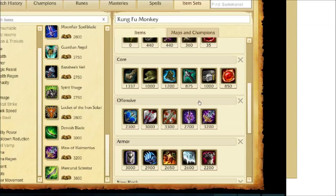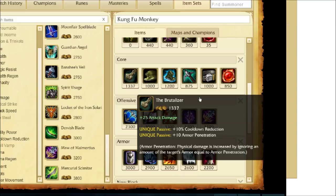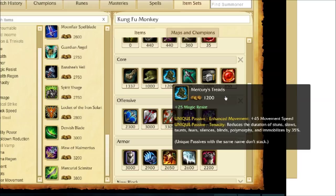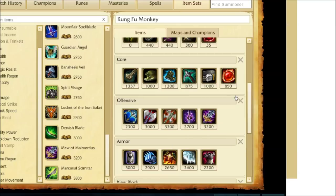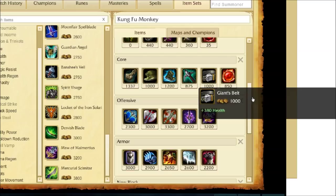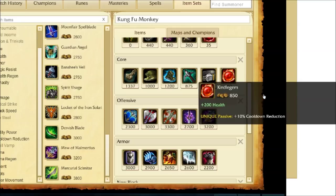On your first recall, you're looking at whether you want to go with some damage or get armor or magic resist. The Brutalizer will build into your Black Cleaver later on to deal more damage to high-armored opponents, which a lot of your top lane opponents will be building, and of course it gives you cooldown reduction. Ninja Tabi boots give you additional armor along with blocking 10% of basic attack damage. Mercury Treads are the choice if they have a lot of CC or the opponent is building AP, for the magic resist. Your Pickaxe will help build into Ravenous Hydra or Last Whisper. Your Giant's Belt builds into a lot of different armor items, and your Kindlegem helps you build into magic resist items later on.